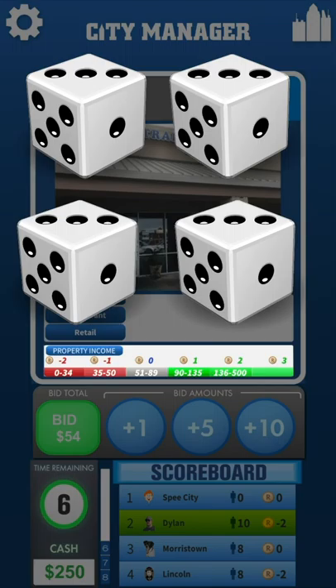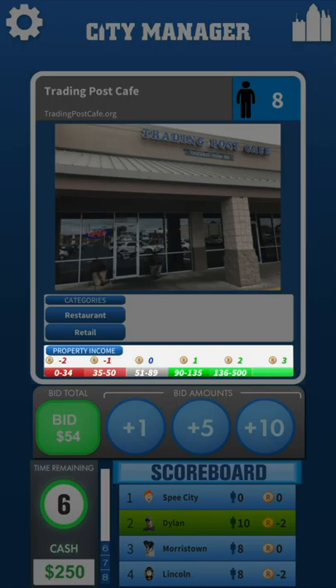At the end of the round, the game looks at all the R of all the businesses in your city and adds them together. The number of R your city has depends on your population at that particular time. In the property income section of every business card, you will see two red bars, one gray bar, and three green bars. Red means it's losing two R or one R at that population range. Gray is the population range at which the business is breaking even. Green means that it's making one, two, or three R in that range. You can see the little number above the bars telling you how many R's are earned or lost. It always goes from negative two through positive three.